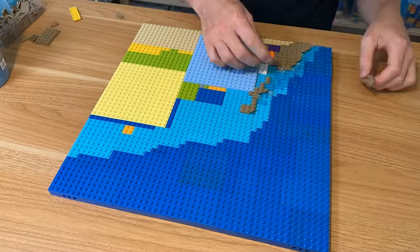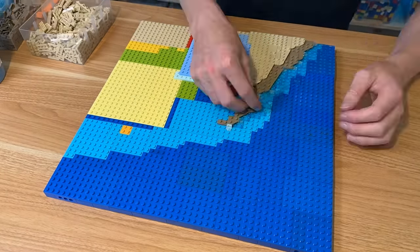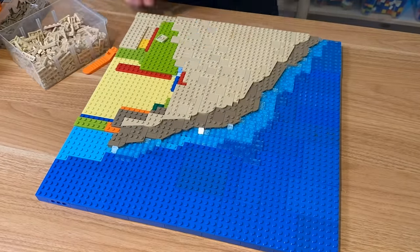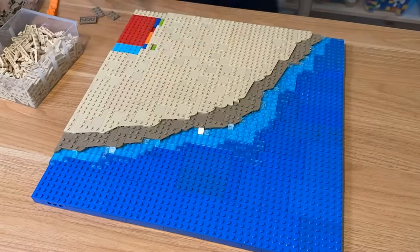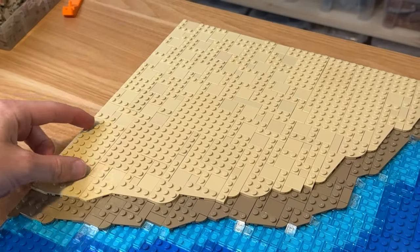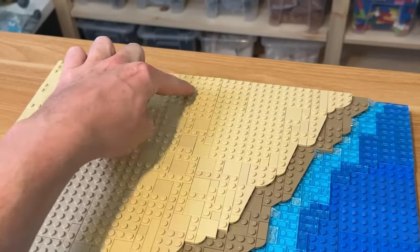Beginning with this first half I then started to cover the island, hiding all of those colourful plates using wedge plates, starting with dark tan for wet sand leading into lighter tan for the drier sand. I filled in the centre section having the areas that would be pathways using more tiles for more detail, but with the areas that would be covered in shrubbery I left them with more open studs to attach the plants.